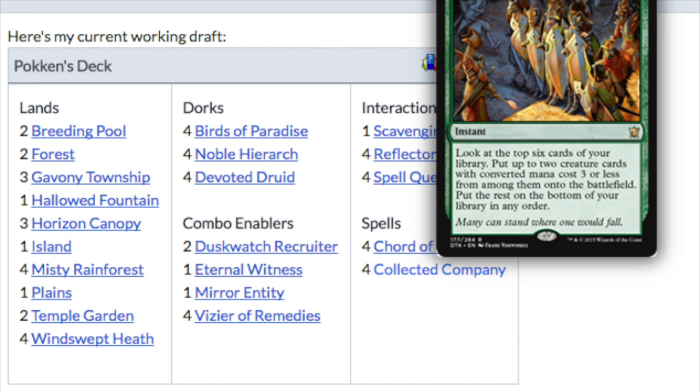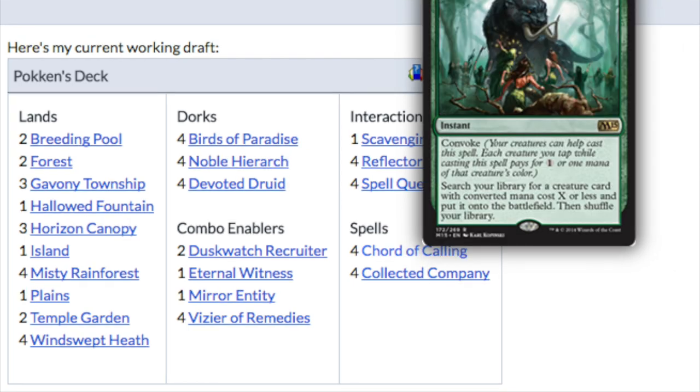I don't have the Reflector Mages or the Spell Quellers, so instead of those I have the Melira and Kitchen Finks combo pieces as my choice, plus a sacrifice outlet of some type. Overall, very, very good. I think I need to find a sacrifice outlet that is a creature — if you're generating infinite amounts of mana, that's probably what you want to get. I haven't found that one yet and I need to do some research, but I know I want to take this version.